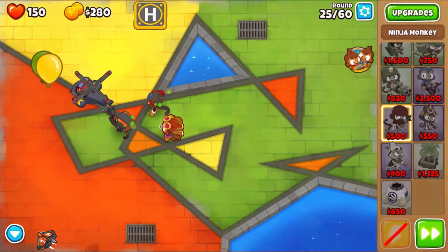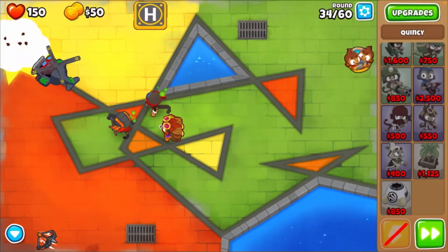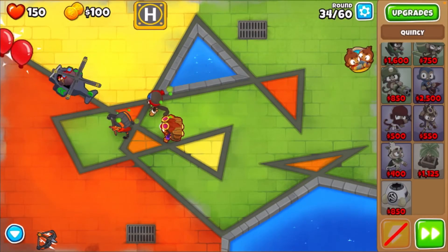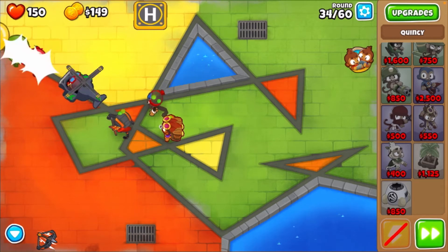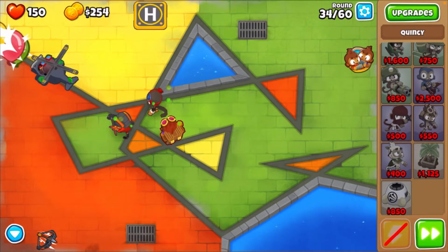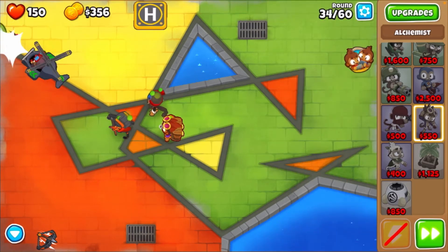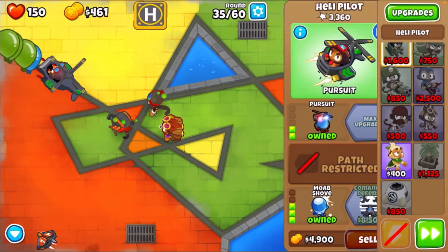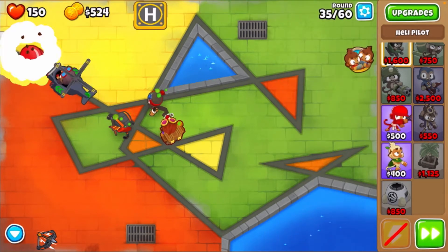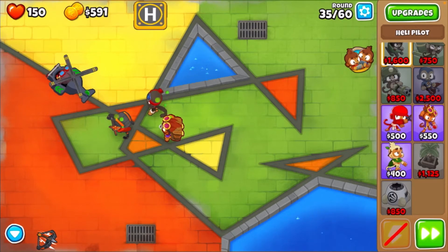We're back on round 34 and we got the MOAB shove to help us with the round 40 MOAB. That was a lot of money so we cut that part out, and now we're back at round 35, just waiting for that MOAB to show up on round 40.